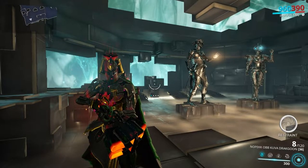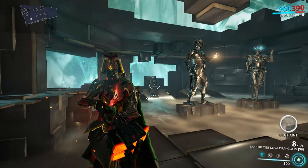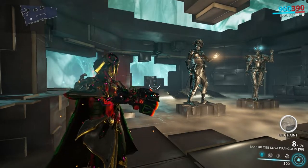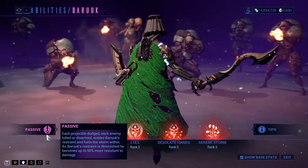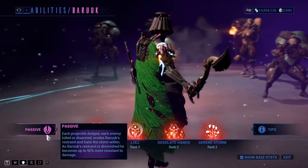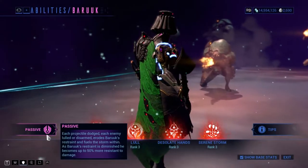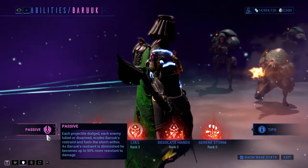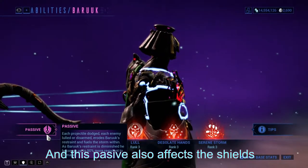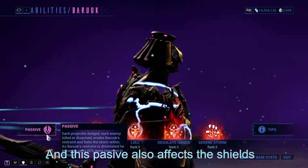Hello everyone. If you want an engaging Warframe that rewards those who learn to use him correctly — dealing damage, crowd control, and tanking like no other — then you're at the right place. Let's talk passive. Baruuk has a mechanic called Restraint. You can lose Restraint by using your first, second, and third ability. The less Restraint you have, the more damage reduction you get, up to 50%, which is pretty good as far as passives go.